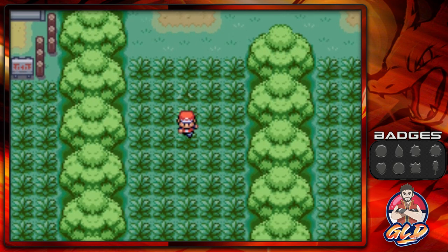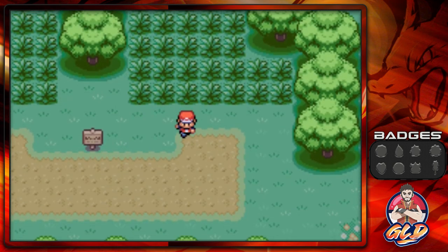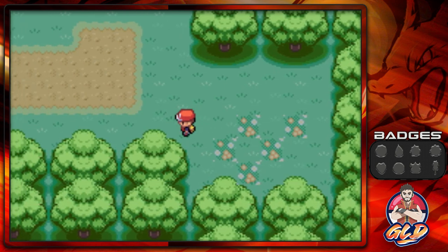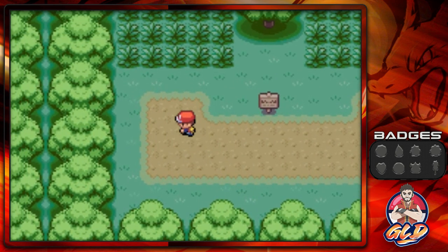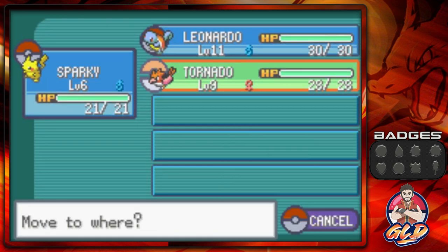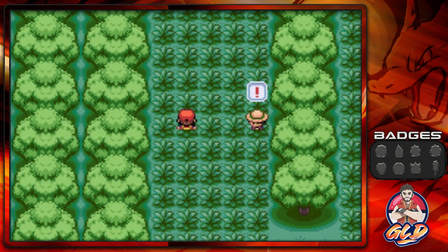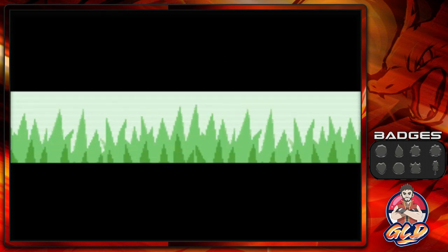We might get attacked by a wild Pokémon here and there, but it's all right — and we didn't get attacked. We grab one more item and it's a Potion, which is always a good thing. Having Leonardo has proven a bit of a challenge because it keeps fainting — it's supposed to be the defensive Pokémon but yeah. Alright, here we go with the final trainer.